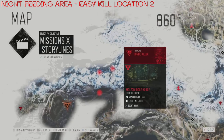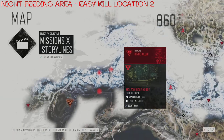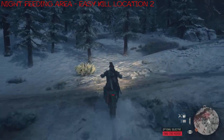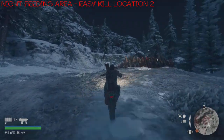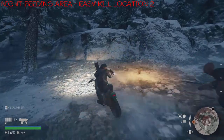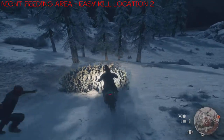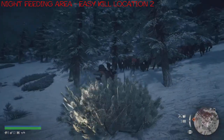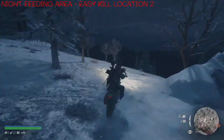On to the second easy kill location. And this basically takes place at their night feeding area — or at least very close to their night feeding area. I actually have to move them because the area that I want to take them to is certainly not up here. Once I have them, I'm heading down this way and going right down this hill area, because this is where the magic happens.